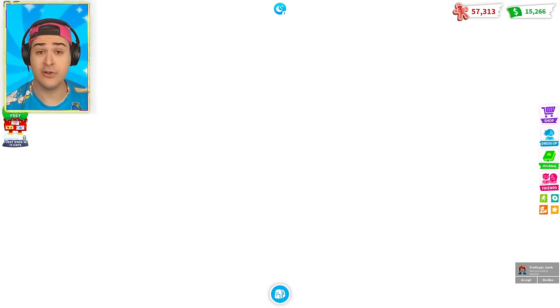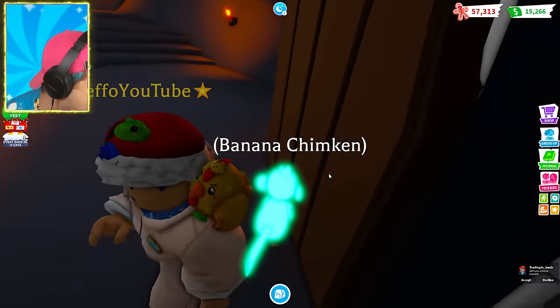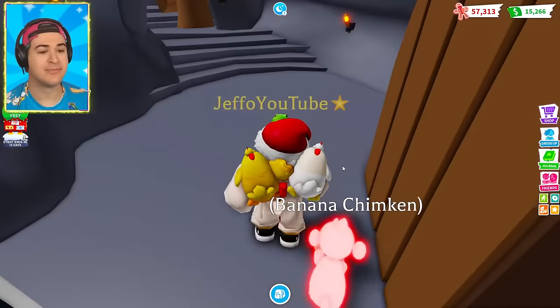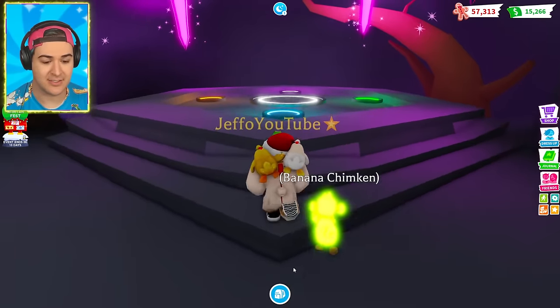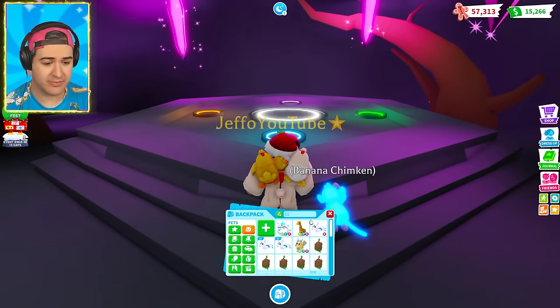Last time I tried to get in here I was slipping and sliding all over the place. Okay, we're going back in. Why don't we make the neon — I want to see what the neon glacier kitsune is going to look like. We have four of the full ones.